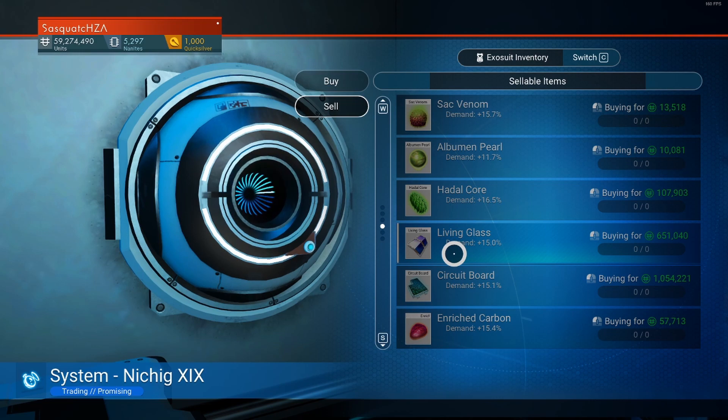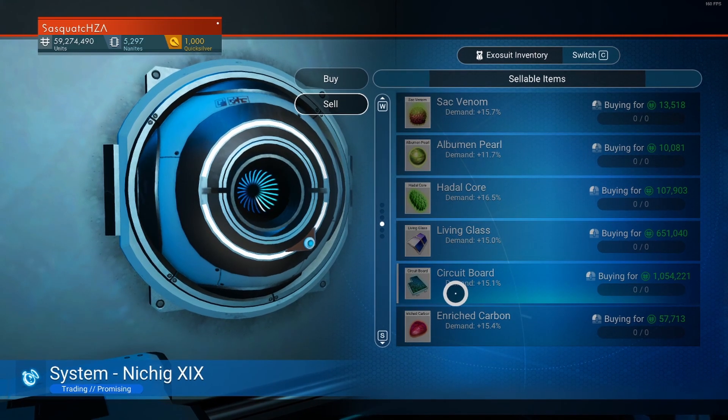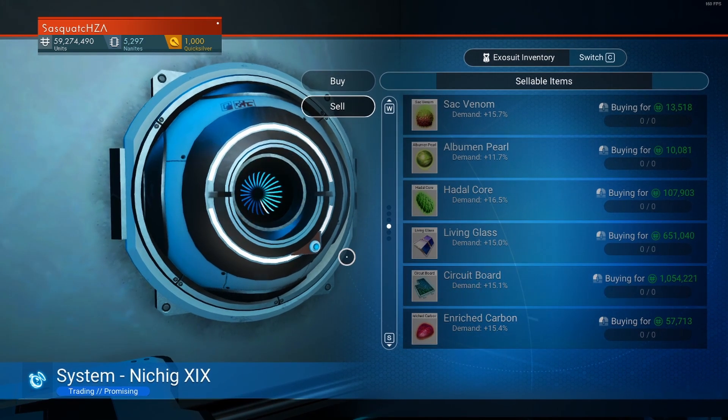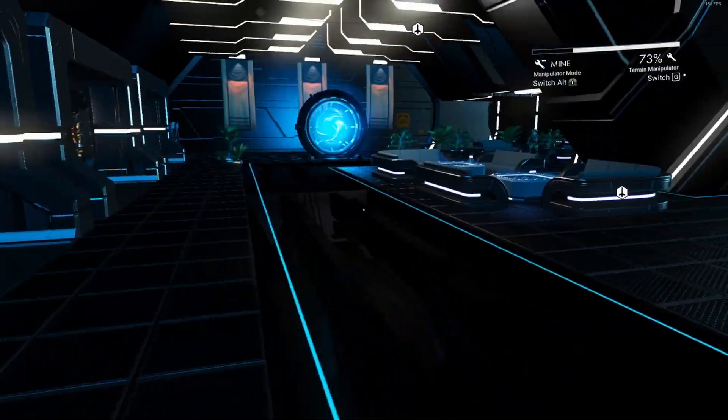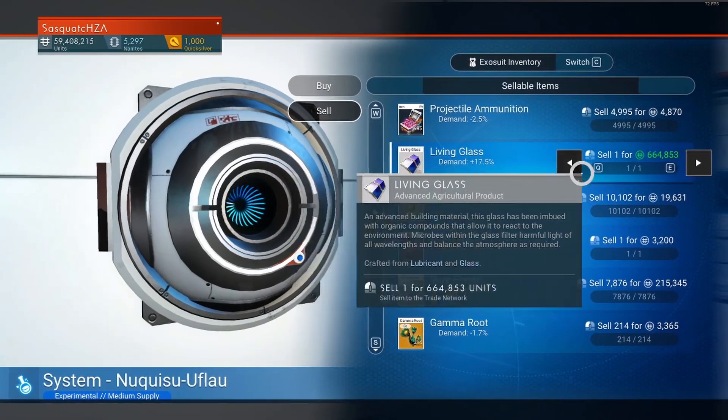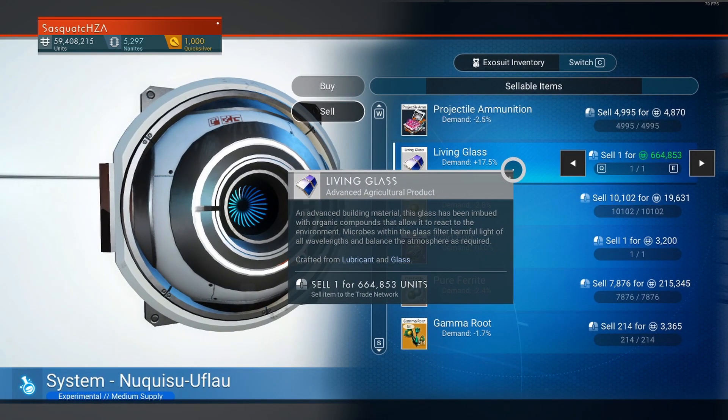On top of that, make sure that you are able to build living glass. Living glass is very cheap to make but very, very expensive to sell — that is a fantastic thing for you. Cheap to make, expensive to sell, rich in a few seconds.